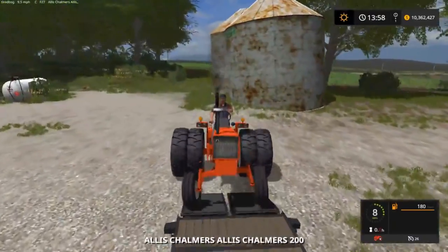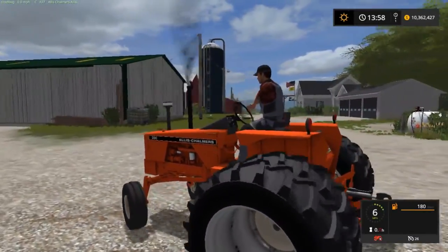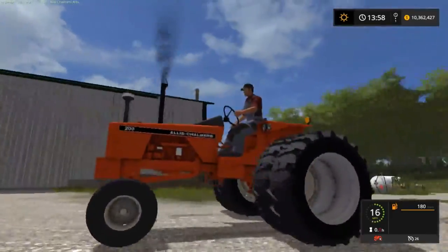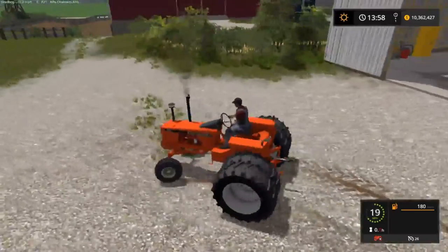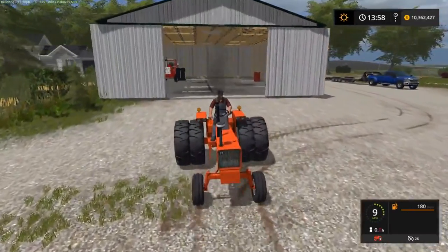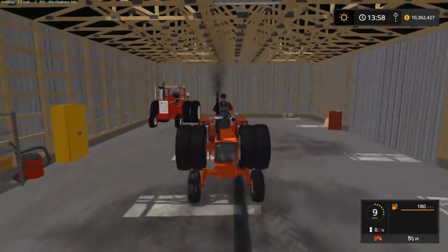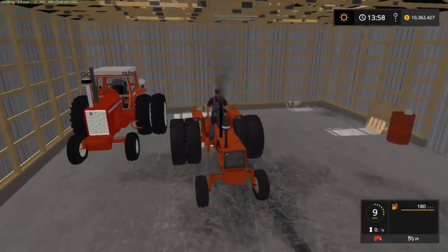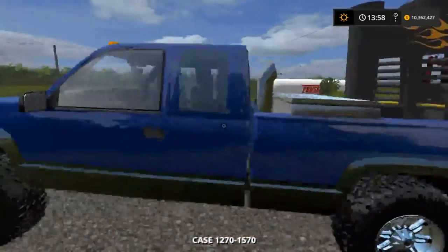We have to jump over the fenders there with the Allis Chalmers 200 — just got a little three-point on the back. This would be kind of like a nice yard tractor, nice and small, but it's got a good amount of power. And I think we're going to get a Toyota for the oddball farm for a pickup. So then we got our Chevy here.